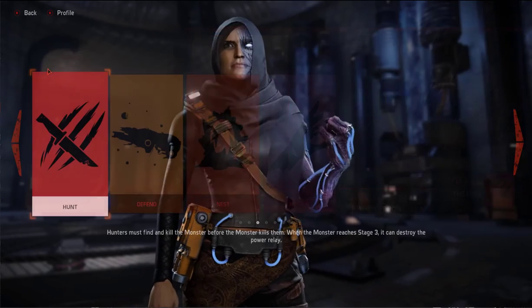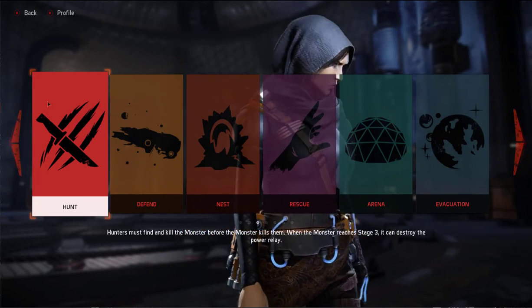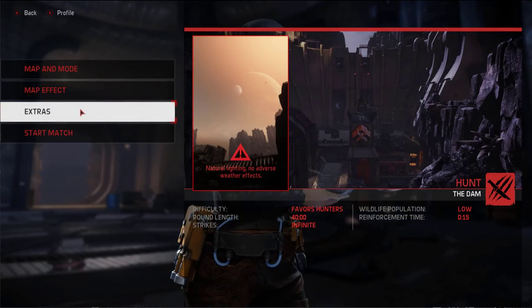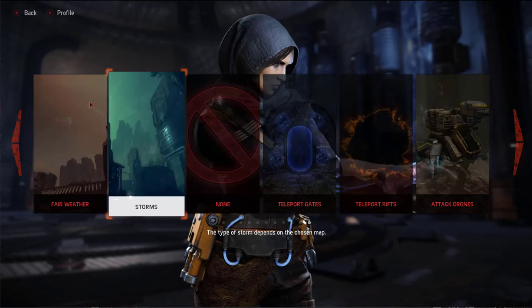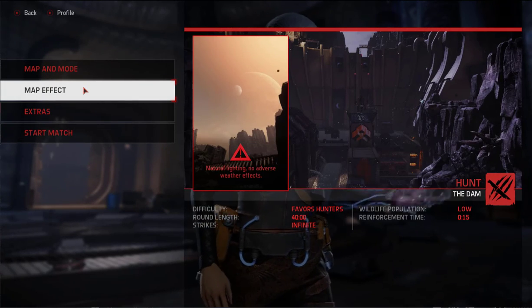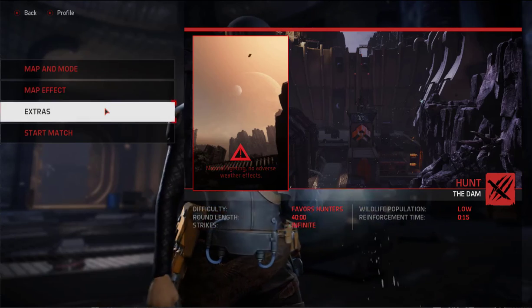Starting off, we're going to go to Hunt and pick the dam. For map effects, we want fair weather. This isn't for any specific reason — it's just to get the best viewing experience when you're outside the map.